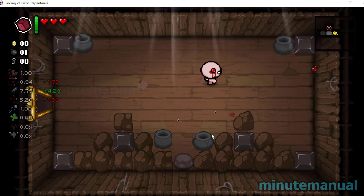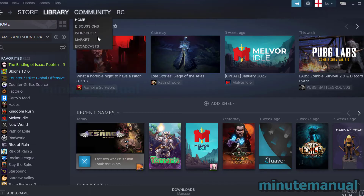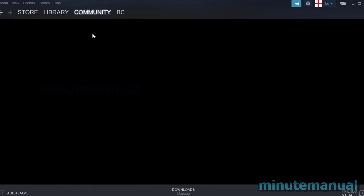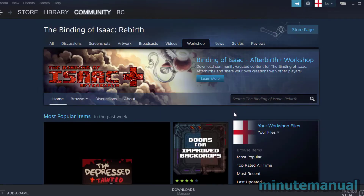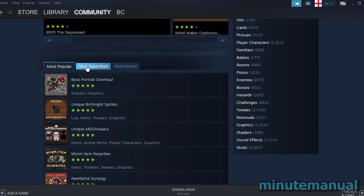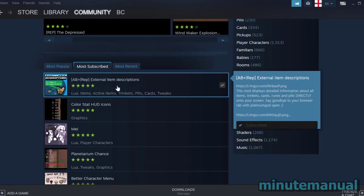There are two ways to do this on PC. The first is the Steam Workshop. If you head over to Steam, click on Community, then go to Workshop, and type Isaac in the search. The most subscribed mod is External Item Descriptions.